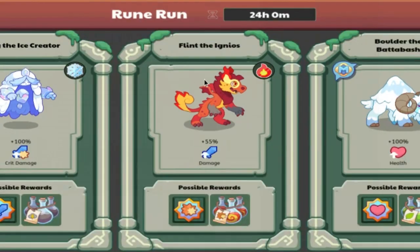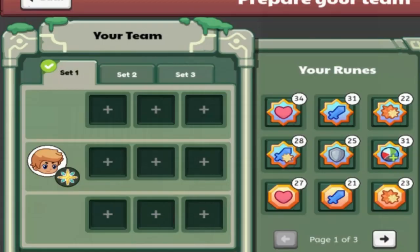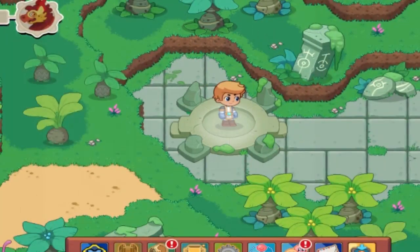For our challenge, we're going to be taking on Flint the Igneo. Flint, you're going down, buddy. As you can see, I have absolutely nothing — no pets, no runes. Here we go, boys. Our first ever episode of Prodigy Hardcore Mode.